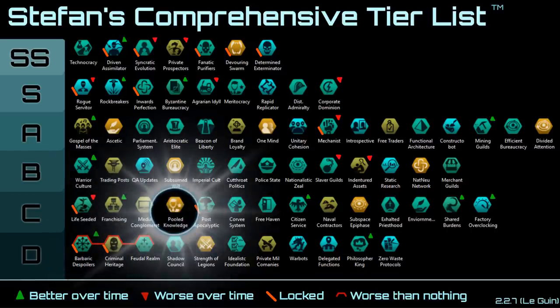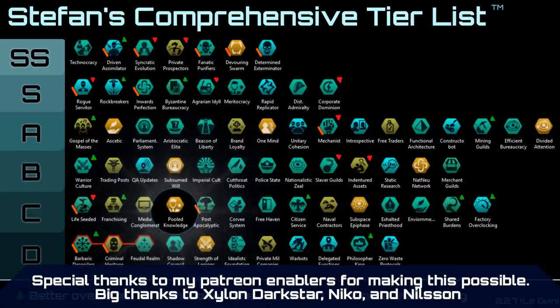Pool Knowledge gives you extra leader cap and extra leader pool size, which is kind of irrelevant. The extra leader level cap is kind of irrelevant until the late game and the extra pool size is kind of meh overall. If you're lucky it can provide some extra good leaders, but if you're at the point where you're looking for a leader to staff your fleet, you're probably going to be hiring one at a time until you get the one you need — so Pool Knowledge in effect really doesn't do too much.